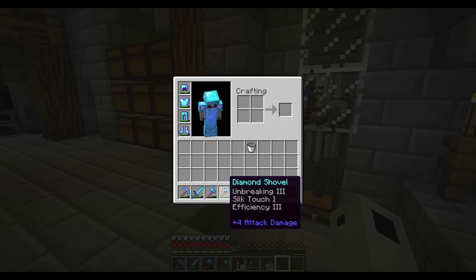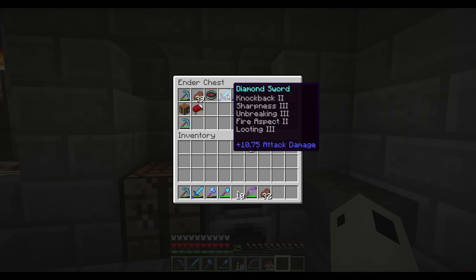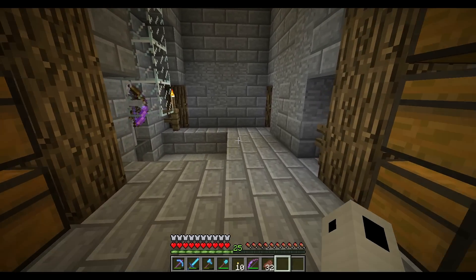Let's see what we have in here. Here's a sword I made last night — a brand new sword, and I threw a level 30 enchant on it. It gave us Knockback 2, Sharpness 3, Unbreaking 3, Fire Aspect 2, and Looting 3. So I thought that was pretty cool — that's a pretty nice sword right there.